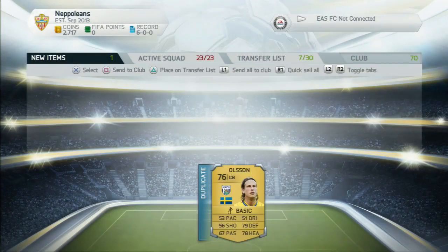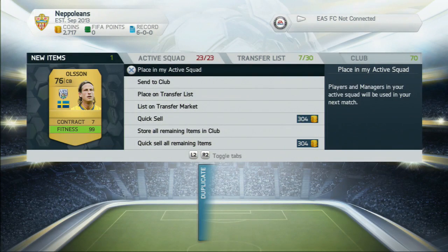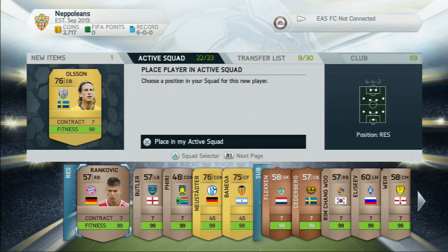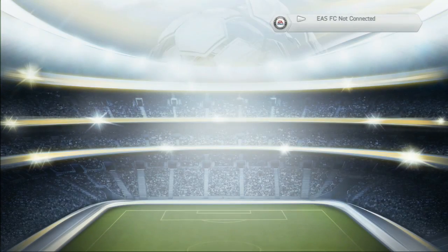We'll keep them until we can build up our team and get reserves for the BPL squad. I put Olsen in the active squad simply because I get that loyalty chemistry. Loyalty is earned out of packs or after they play 10 games for your club. The Olsen I currently have doesn't have those 10 games, so I put this new one in and he gets the extra chemistry boost - the only player in the whole team on 10 chemistry.